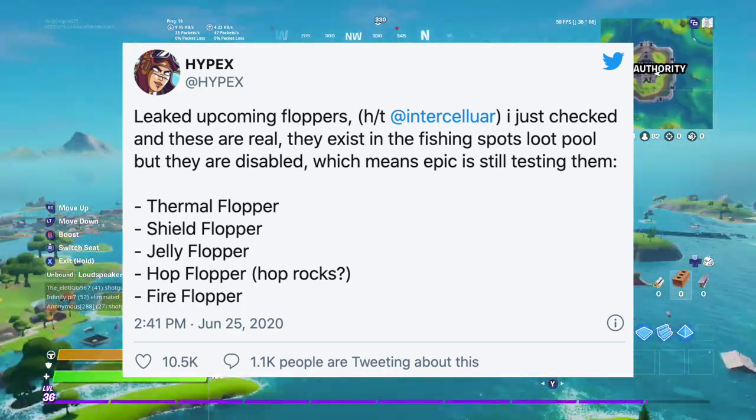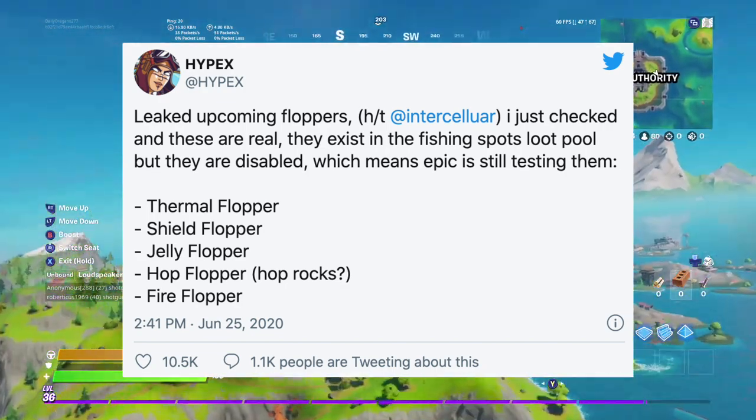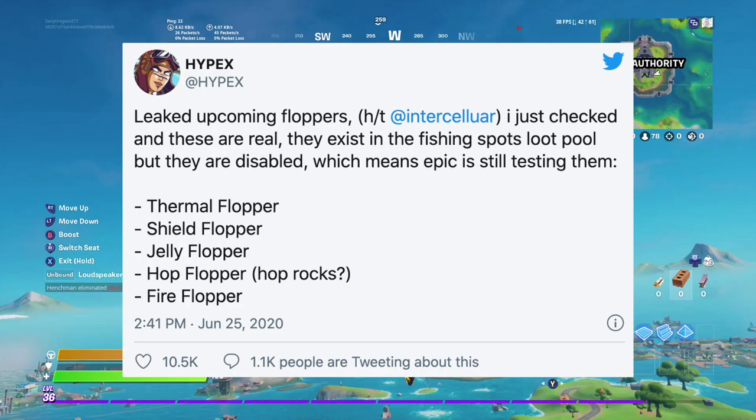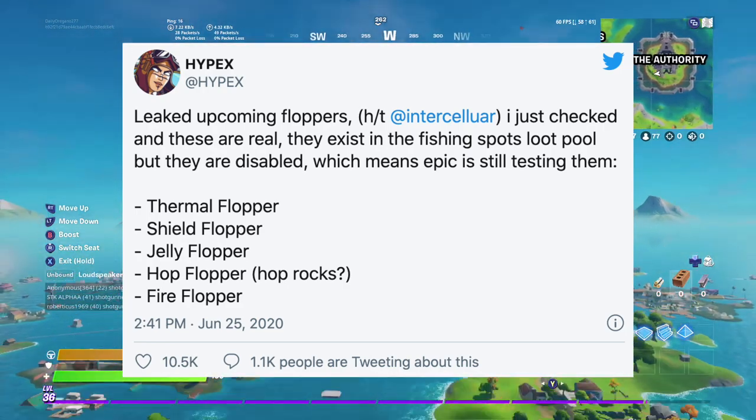The third one is the jelly flopper, and people are thinking that this could have maybe some sort of underwater effect — we're not exactly sure yet. And then the hop flopper will likely let you jump higher.